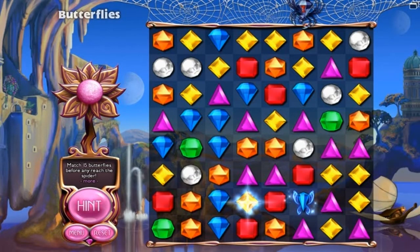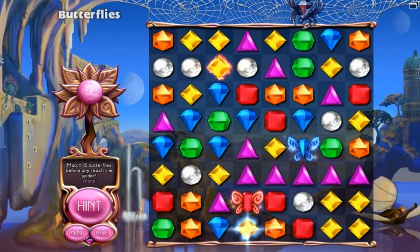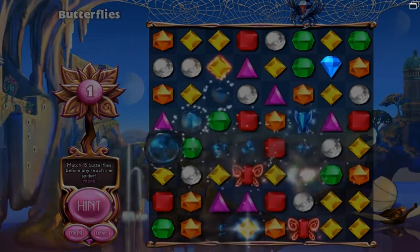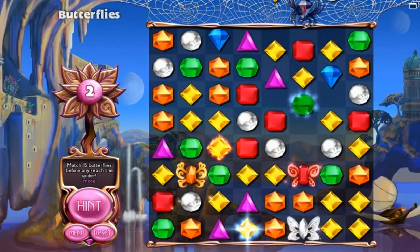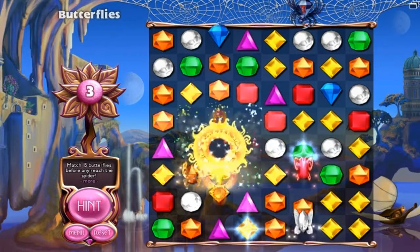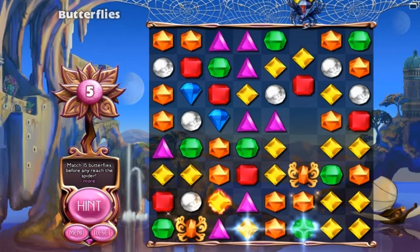I'll just commentate over all this because I know — I've been playing this for a long time. Fire Gem right there, Flame Gem doesn't matter, same thing. Got a hypercube there. The gist of Butterflies is basically you have to match up the Butterflies with the corresponding Butterfly color before it reaches the spider, so it's really simple, a very easy game type. I only have to do 15 — I'm already at 5 — it's not hard at all.